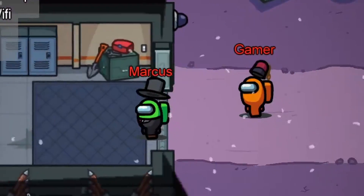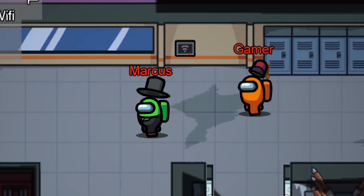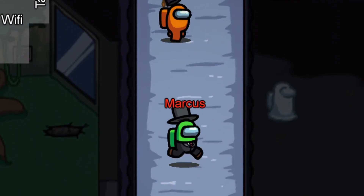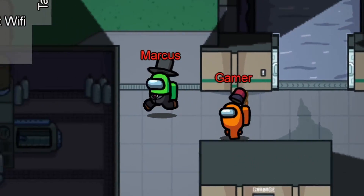The final sabotaging tip is to not kill while the sabotage is active. Usually everyone groups up to fix the sabotage, which will leave you as the odd one out. As you're the only person not fixing, this will definitely get people to vote for you.